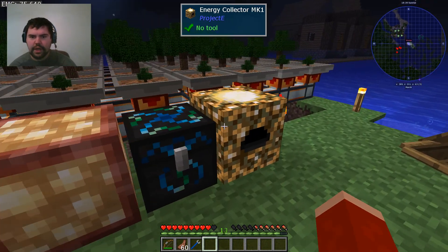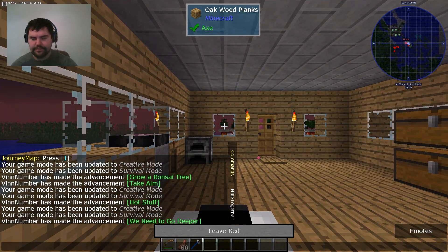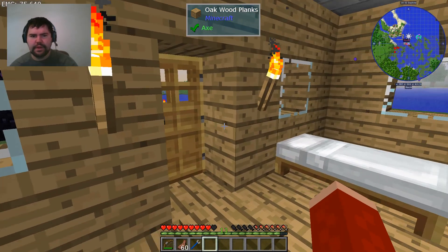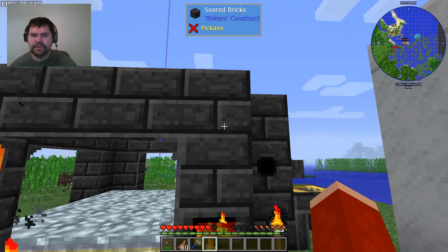A lot of this EMC gathering is definitely patience-based. Now last video I was also working — I built a tinker's construct furnace out here, and I built another portal because I had to go in there and get nether racks to make nether brick for the magma crucible.